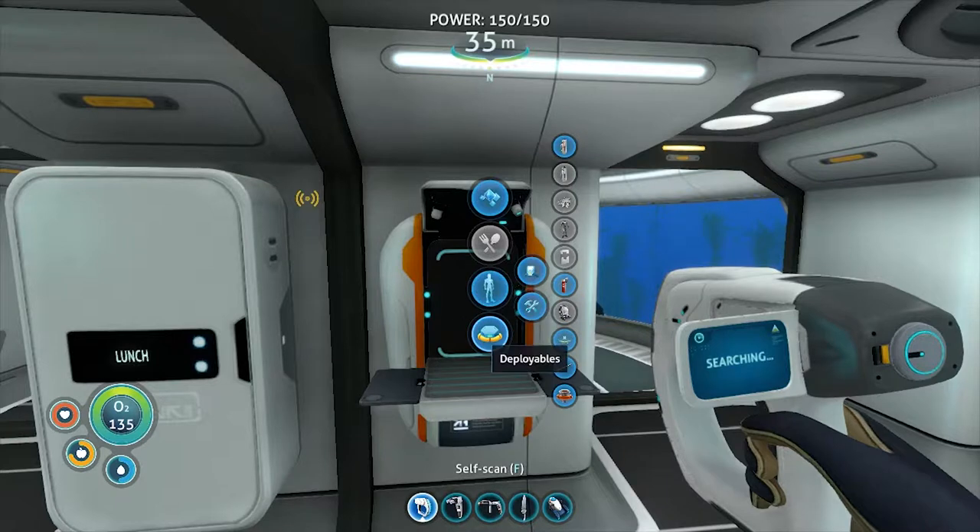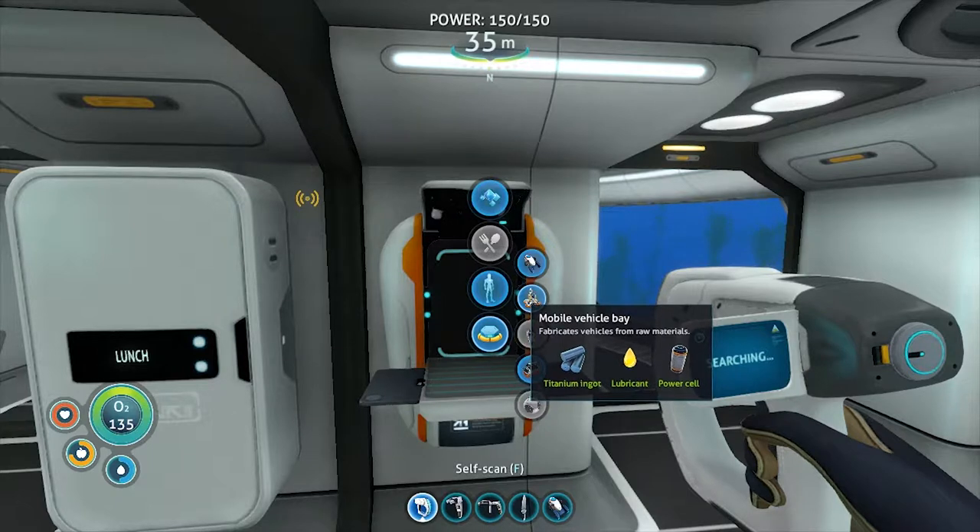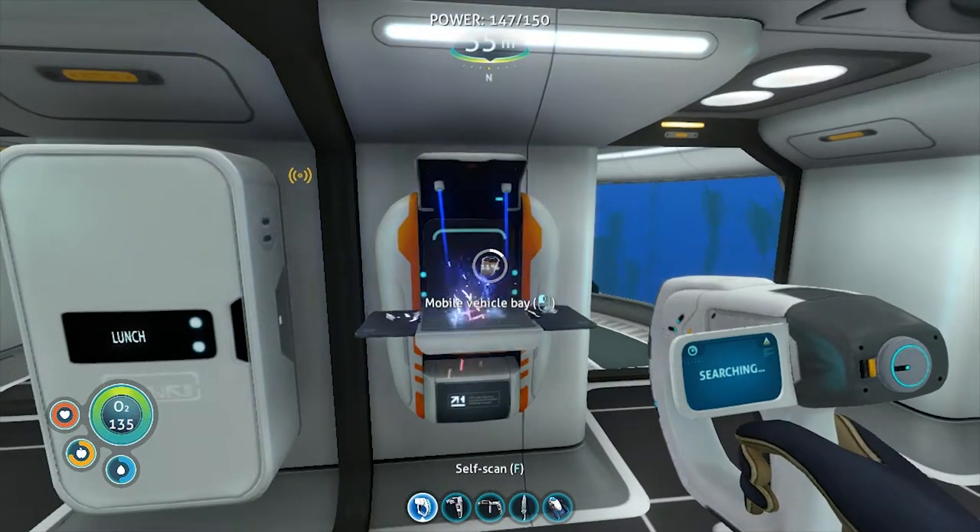To create a power cell, it's two mushrooms and some more rubber. Down here, I picked up a second high-capacity O2 tank - we'll care about that in a little while. We're going to be looking to build out a couple of things. I want to build the Seamoth - it's the next upgrade for our general exploration. And to do that we need to build a mobile vehicle bay, which requires some titanium ingots, some lubricants, and a power cell.